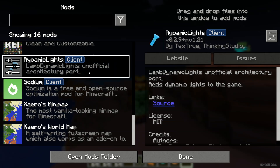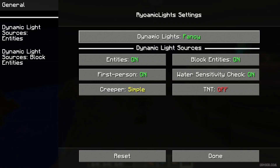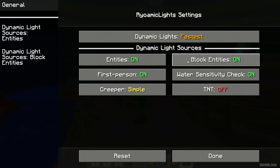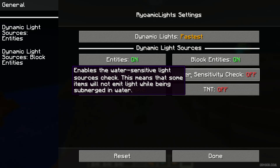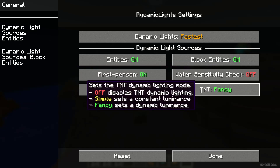This mod also has a lot of different settings — a unique situation for this type of mod. Go to mod menu, find Rumeo's Light Client, find config. You can set dynamic light to off, or Fastest if you have performance concerns. I have never seen something similar in other mods. Block entity give light or not, water sensitive — check yes or no. TNT: simple or fancy.